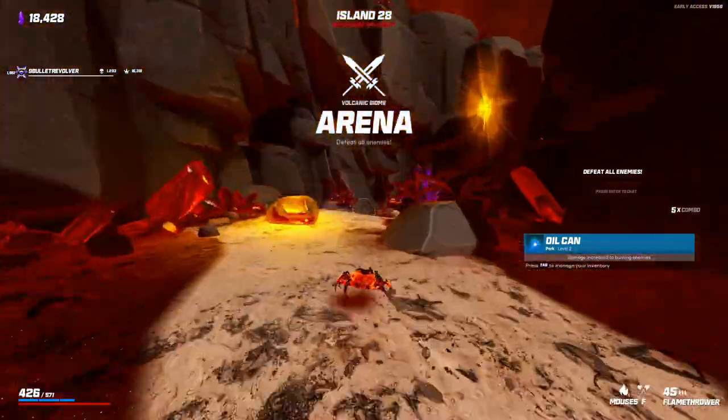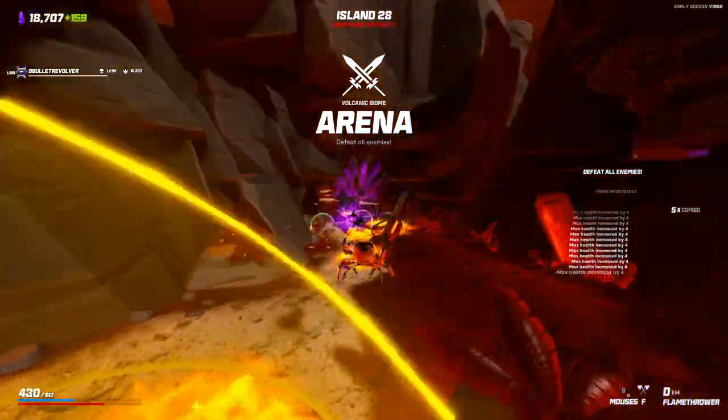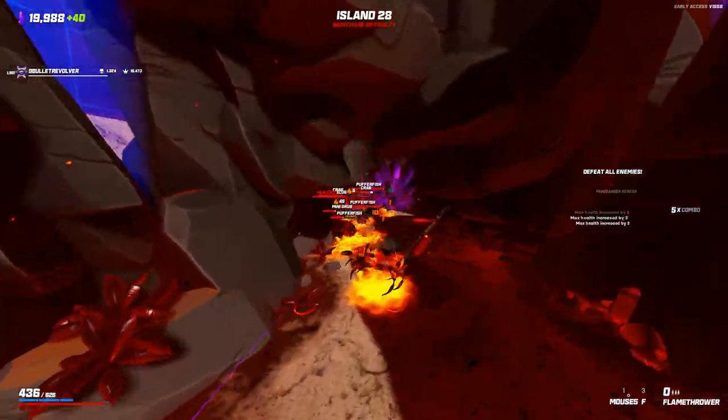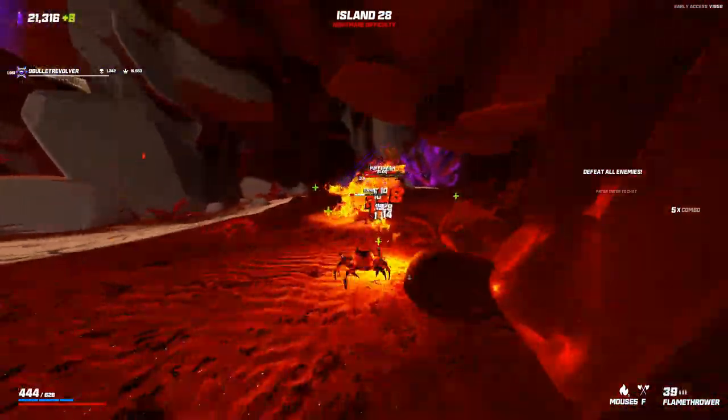I don't really want to risk the one hit. Another mega crystal — nice. That juice is actually pretty nice for my ammo situation. I really want an All-You-Can-Eat, truthfully. I could probably also use an Efficiency.